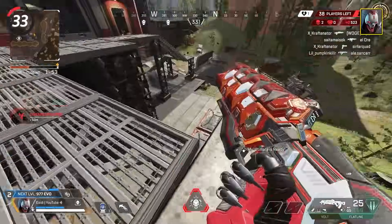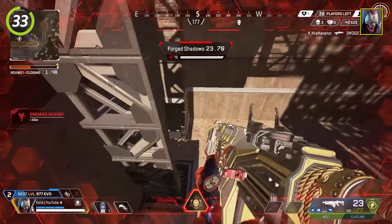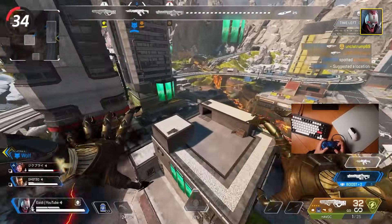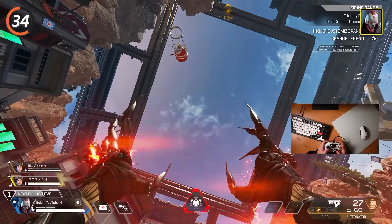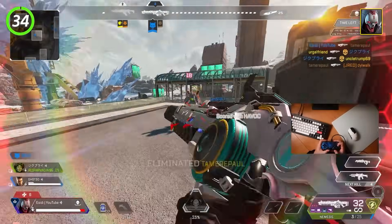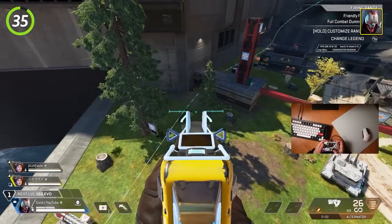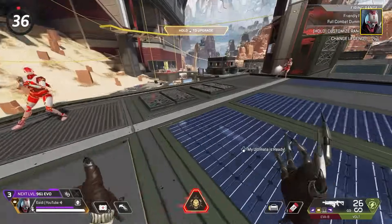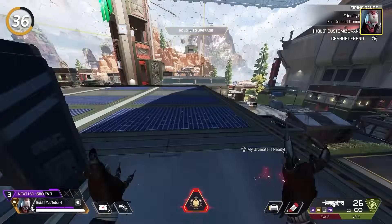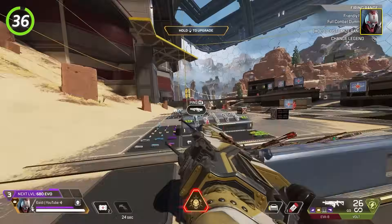With Revenant, force close range 1v1s with your ultimate — it gives you a bonus 75 overshield, and if you're close in skill level to your enemy it should be an easy elimination. Only use your shadow pounce horizontally; if you use it straight up it is very slow. Really take advantage of Rev's extended climbing capabilities and climb up to places enemies aren't expecting. You can pull out your weapon instantly by edge sliding at the same time as you use your attack — the timing takes practice but is definitely worth it.